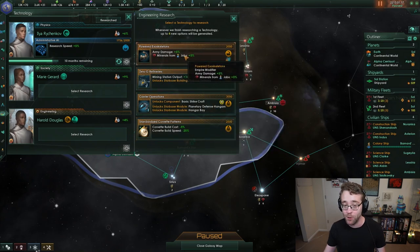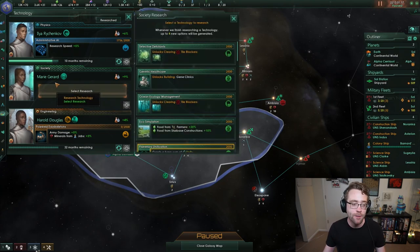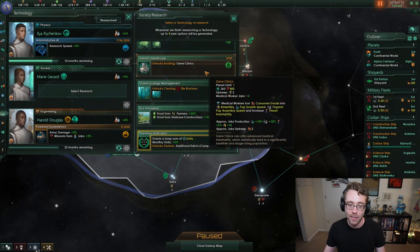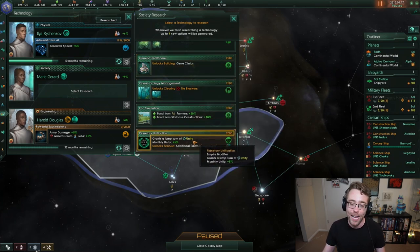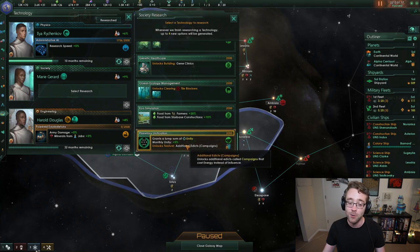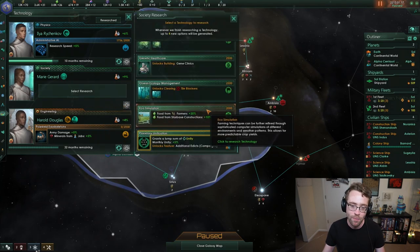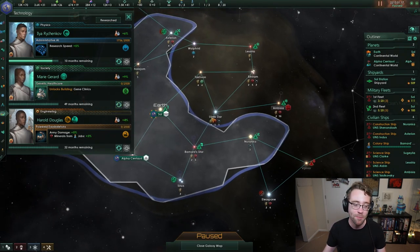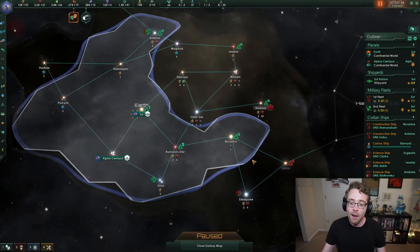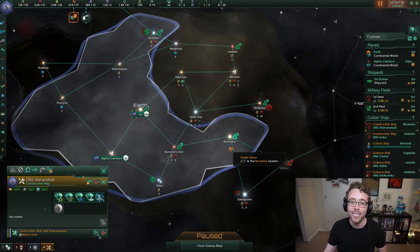I'll choose a couple of technologies here — army damage and minerals from jobs is a pretty good one to grab. For society research, gene clinics will increase our pop growth speed, and planetary unification will give us unity and unlock new edicts. I'm going to take gene clinics. You'll notice that on this system, our construction ship has finished all its work, and yet there is still an icon underneath showing trade value that we haven't exploited.